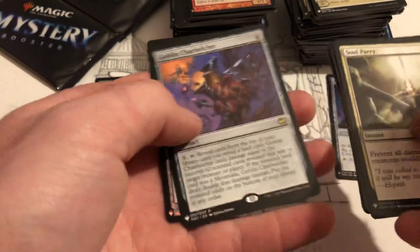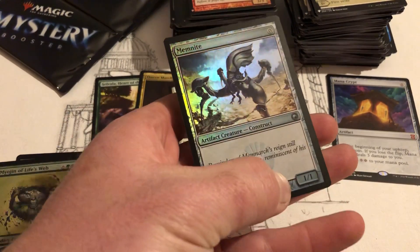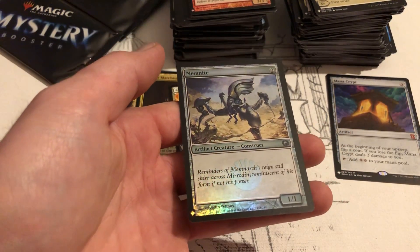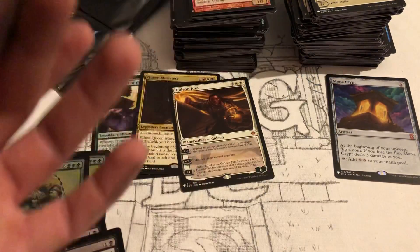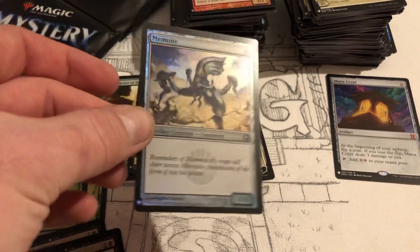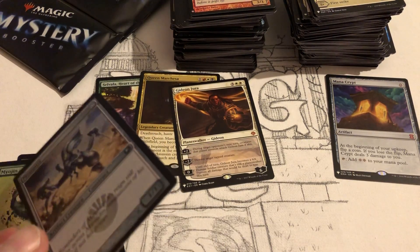Goblin Charbelcher. Memnite — you literally pay nothing and it's a 1/1. I didn't even know it was possible to have something out for nothing. You sacrifice after turns and yada yada, but if you pull it and you don't have anything to do, you have a blocker to save you for a turn. That's pretty cool — I don't know what that's worth, but nonetheless it's a fun pull.